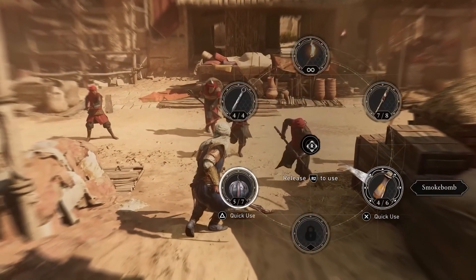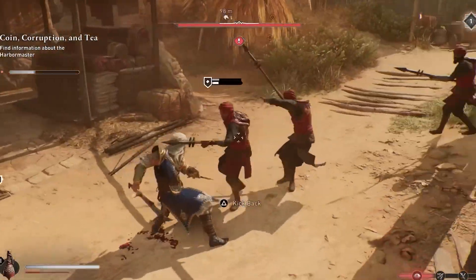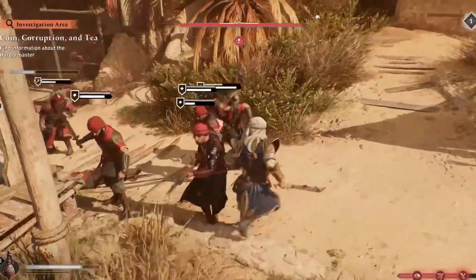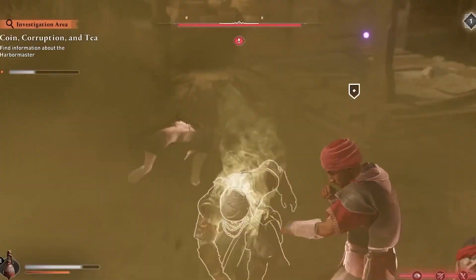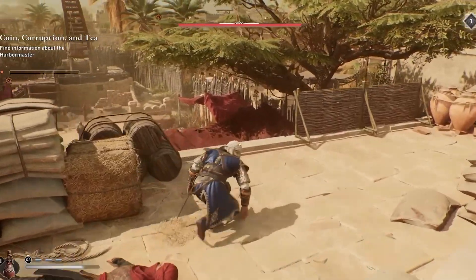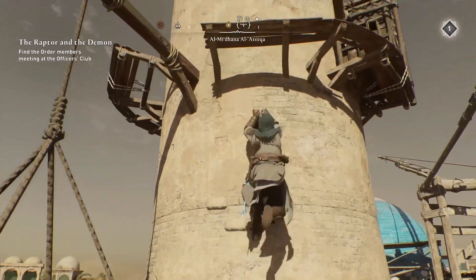At number 5 we rediscover the power of smoke bombs. They've been a classic tool in the series and in Mirage they remain a potent weapon. While they start modestly, upgrades turn them into formidable assets. Smoke bombs can be your go-to solution for dealing with tough enemies or creating distractions. Upgrading them to silence their blast is a game-changer, making them even more effective for stealthy approaches.